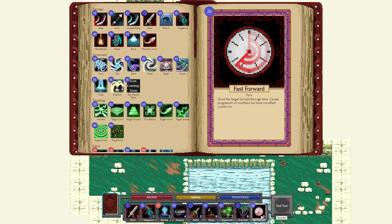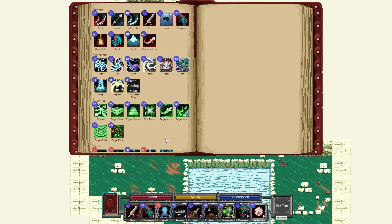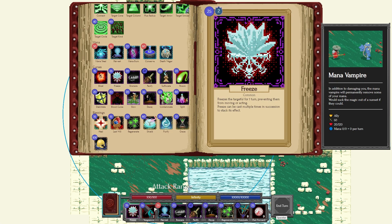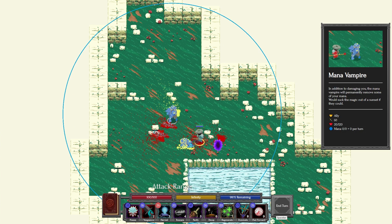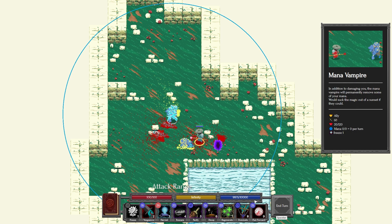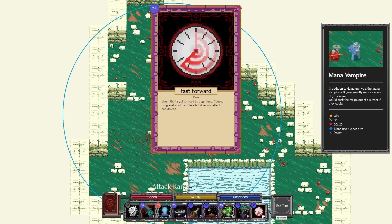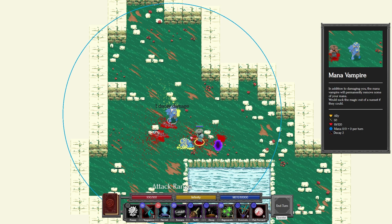Fast Forward is also tremendously creative — I'm so impressed. It causes modifiers to progress. So for example, if I freeze my ally and really need him to act but don't want to end my turn, I can fast forward and the freeze — since it only lasts one turn — will go away. This also works really well with Decay: cast Decay, then fast forward and he takes decay damage and it increments; fast forward again, more decay damage. Very cool spell. I'm super excited to have this added in the next update, and it'll be available on multiplayer servers.